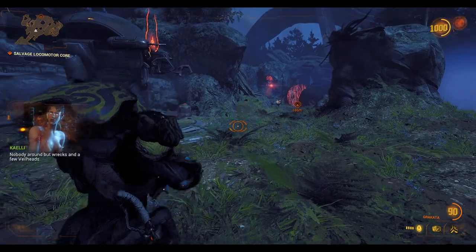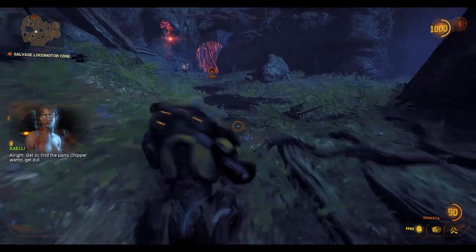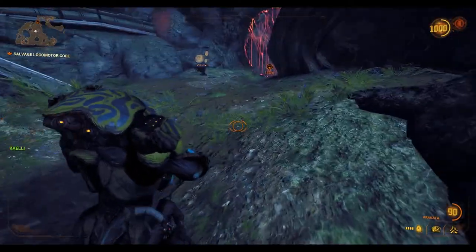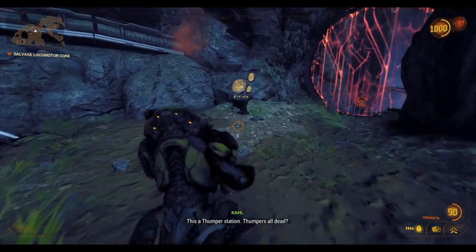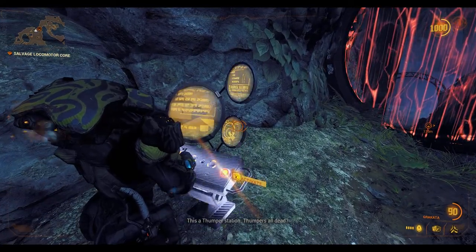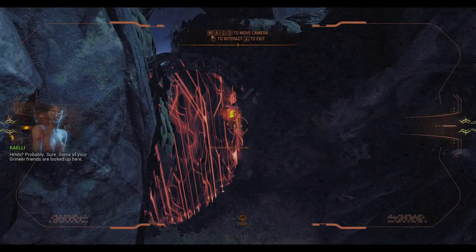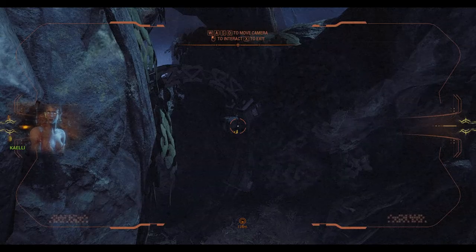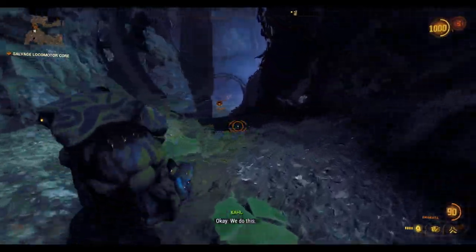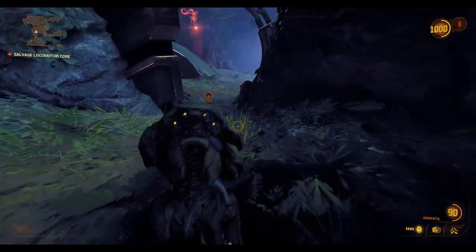Nobody around but wrecks and a few veil heads. Alright, get in, find the parts Chipper wants, get out. This is a thumper station - thumper's all dead. Probably sure some of your Grineer friends are locked up here if you want to say hello. Okay, we do this. Okay, in we go.